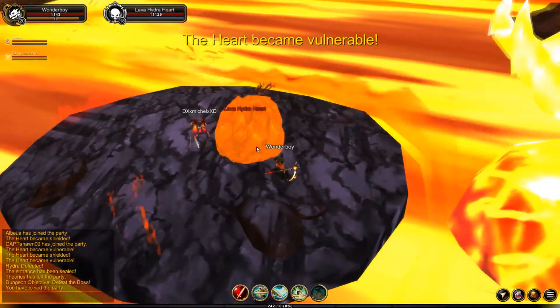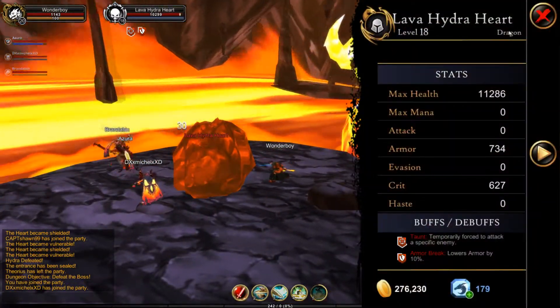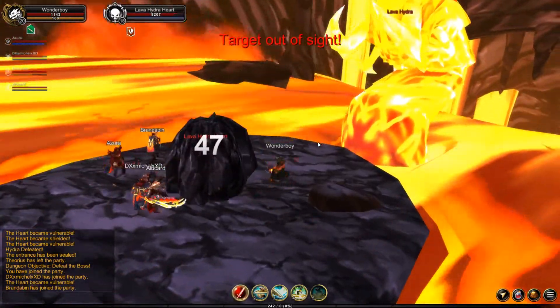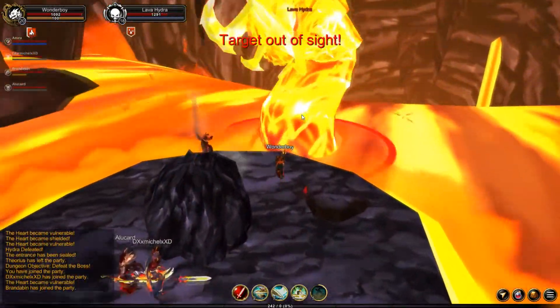I suggest using the Dragon Slayer class because all these enemies are dragon type. If you click on the lava hydra you can see it says dragon. So if you use the Dragon Slayer class it will actually do more damage, which is pretty decent if you want to do this fast.